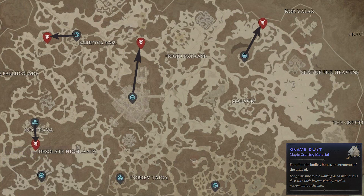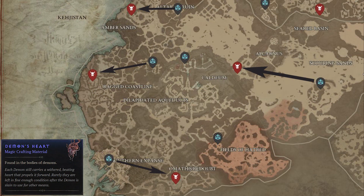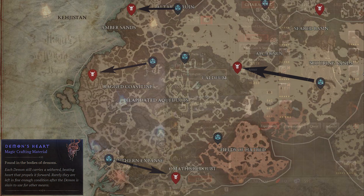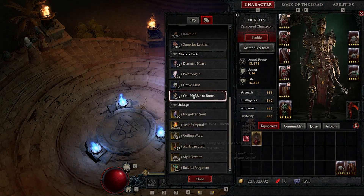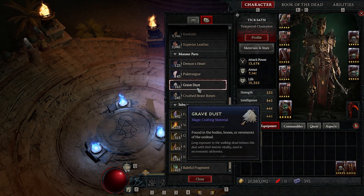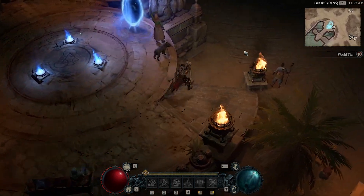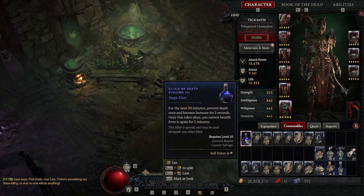This is the full rotation to get every single crafting material you need — a short 10 minutes if done efficiently. You get all 20 of each: Demon's Hearts, Pale Tongues, Grave Dust, Crushed Beast Bones. That's 15 minutes tops if you go really slow to get 20 of each, and 20 of each gives you five potions — that's two and a half hours of Death Evasion coverage.